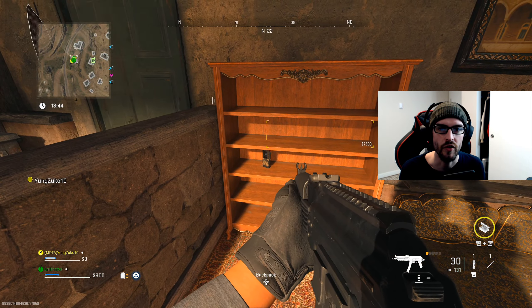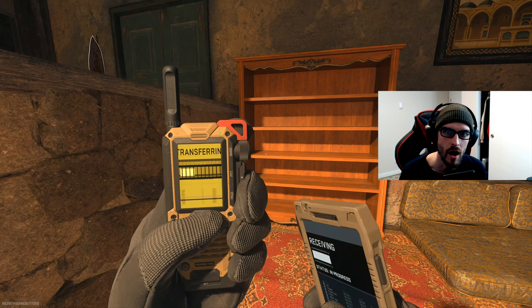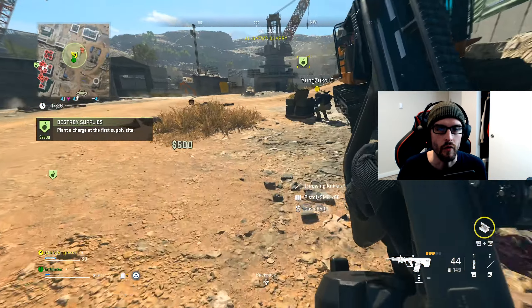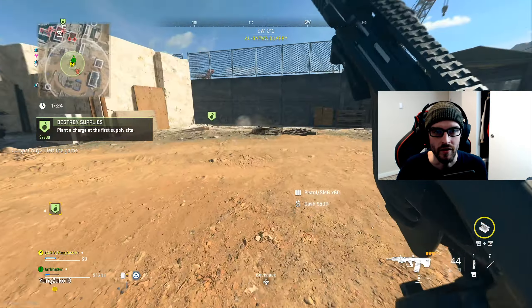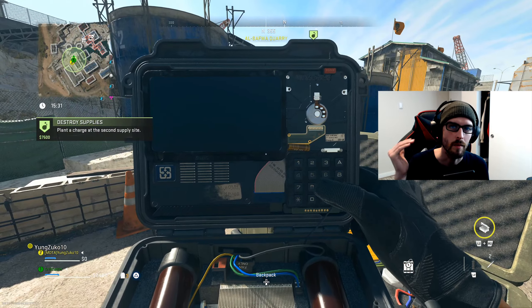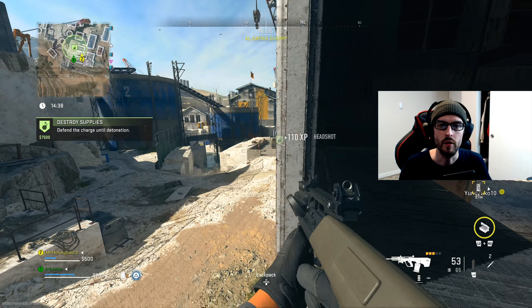What you're going to want to do is load in and look for the contract phones with the Destroy Supply contract icon, which is the bomb icon. It's going to ask you to first plant a bomb at the first site — go over to the site, clear the enemies (sometimes there are armored guys), take them out, plant the first bomb, go to the second one and plant that as well. Once you've got both sites exploded, you will reveal the safes.